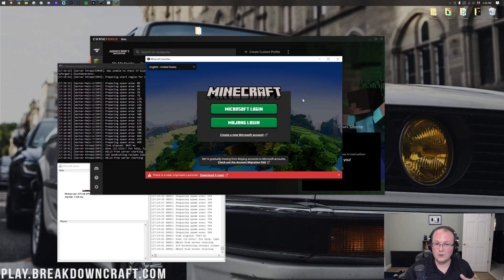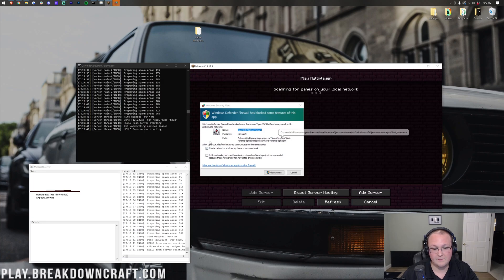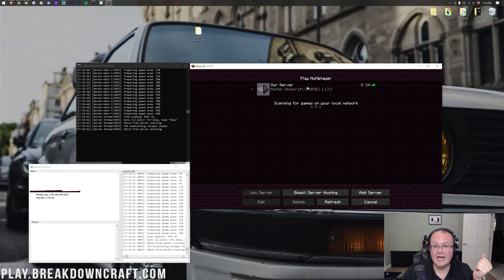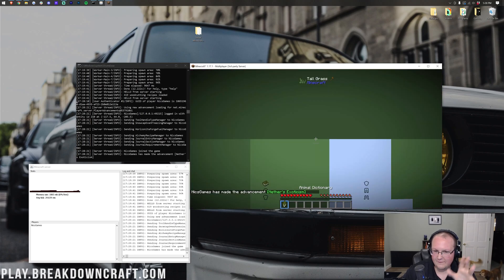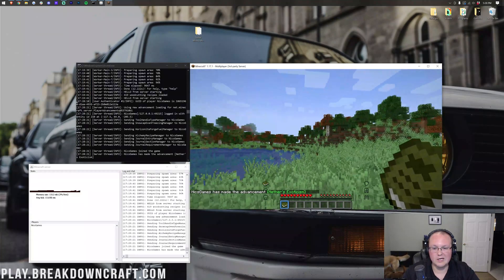At this point your friends can't join, but I'd recommend testing it yourself before doing all the port forwarding. We have Better Minecraft open and our server open. Click Multiplayer. If you get a pop-up, go ahead and Allow Access. Click Add Server, name it whatever you'd like, and for the server address enter 'localhost.' You're the only one who can join that way since it's hosted on your local network. Click Done — there is our server. Join it, and here we are in-game in Better Minecraft.